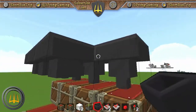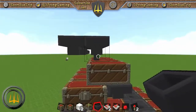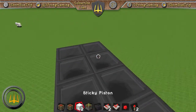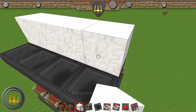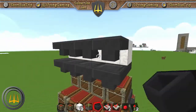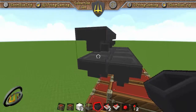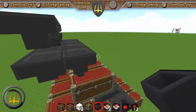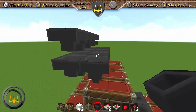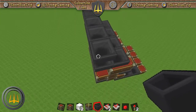Now take another hopper and face it into the ones you just put down. This one up above needs to face forward — these will be your filters. Face them forward because that's where you're going to go to collect all your stuff.